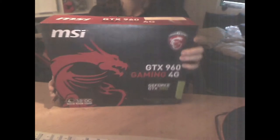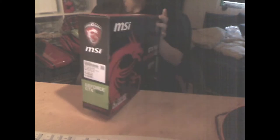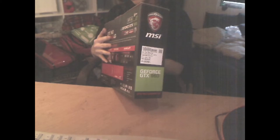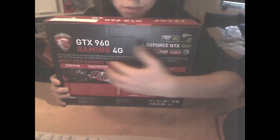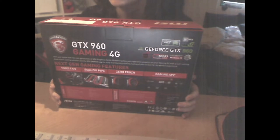So yeah, let's unbox this. Oh, I don't know if you're supposed to see this. Oh, it just says the information — you can probably see it on the package right here — that it is an MSI GeForce GTX 960 Gaming with 4GB.